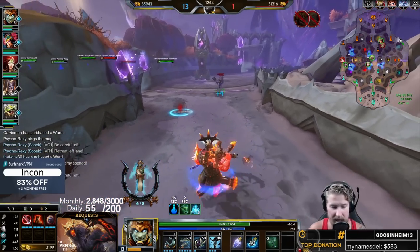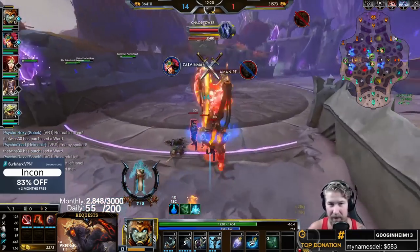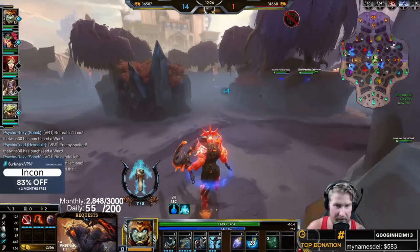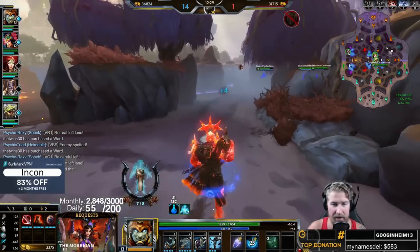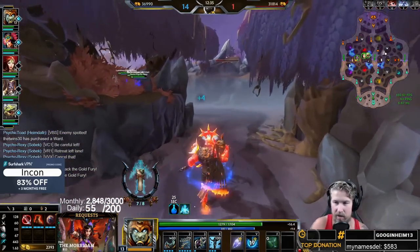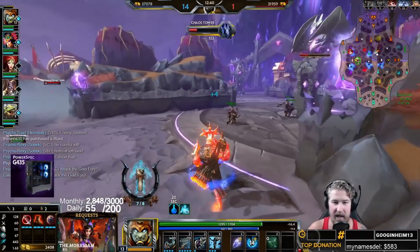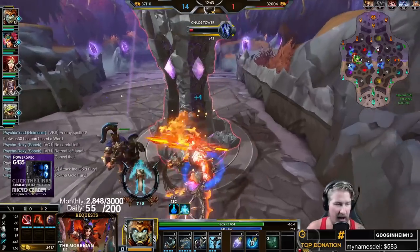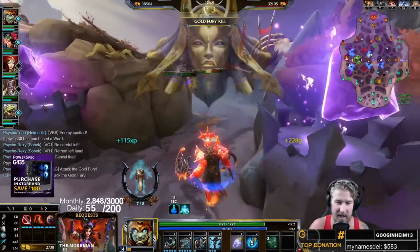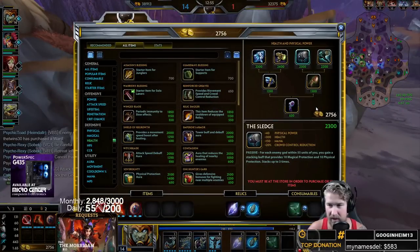For the build order, level up your ultimate whenever you can — it increases damage by 100 each point. Get Spirit Flail ranked whenever you can as a great source of lane clear, and use your AoE autos for lane clear as well. Then rank up your one, Sickle Strike, for in-lane poke. As you move into team fight stage, continue leveling up your three — that increases the damage reduction.